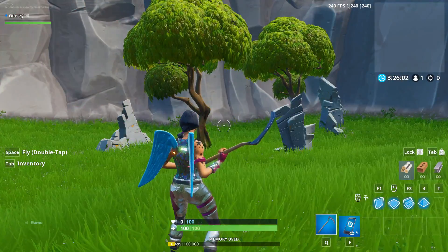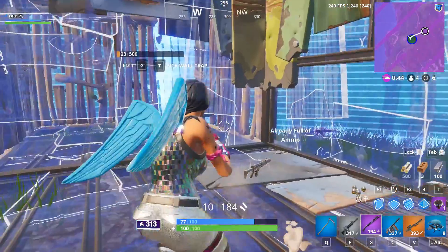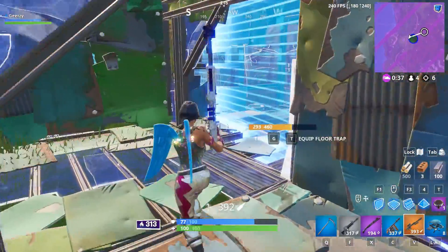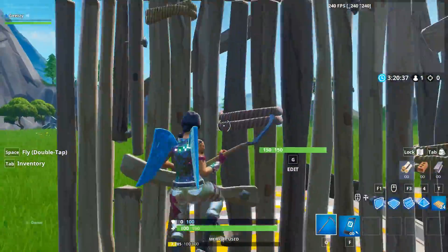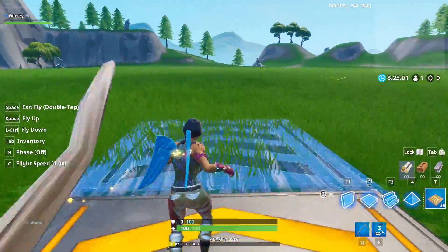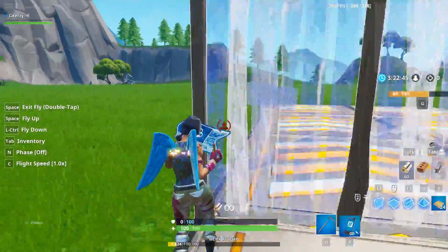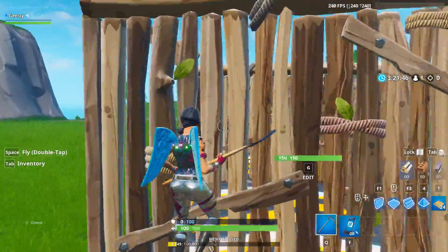Last but definitely not least, we have a very overlooked skill which is editing while extremely close to a build. This happens a lot in competitive games where you are being pressured by the storm and have to quickly rotate by editing out of your box or the wall that's in front of you. Editing when touching a wall is extremely hard to do fast so people tend to mess it up, especially when under pressure. To build a warm-up, place boost pads on either side and walls in between each pad to make this mini course — feel free to make it as long as you want. Then simply practice making a variety of edits to improve this underrated skill.